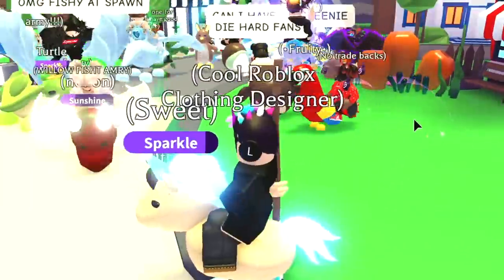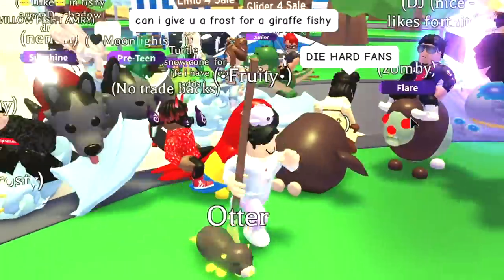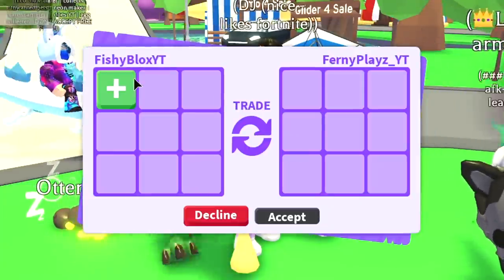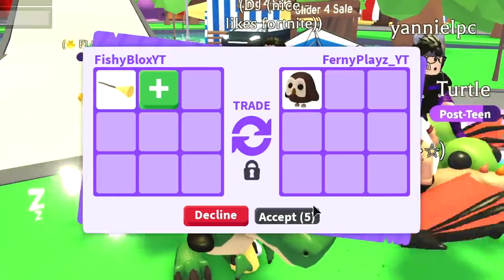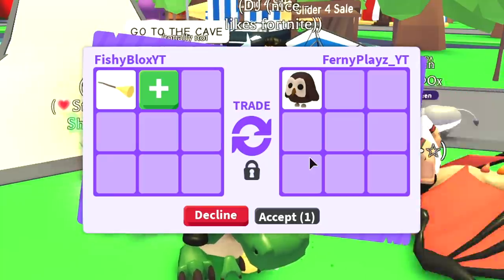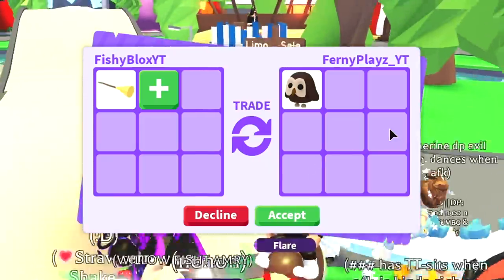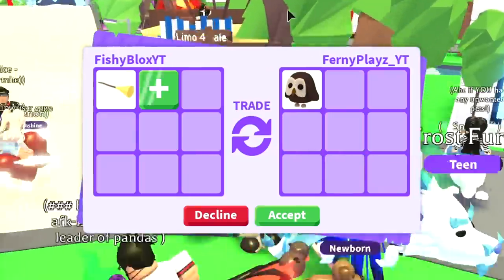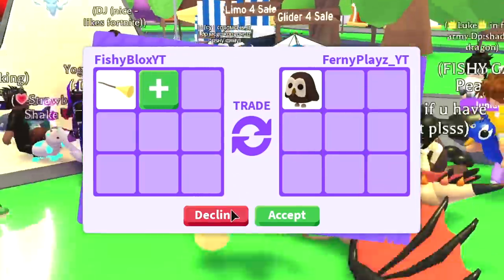We joined this rich Adopt Me server and we're going to be trading this legendary broomstick — I'm super excited, it's a super rare item. The first offer is from Fernie Plays YT. We put in the flying broomstick and they offered a no-potion owl, which is an amazing trade to start off with, but I feel like it's worth a little bit more, so I'm going to keep looking.